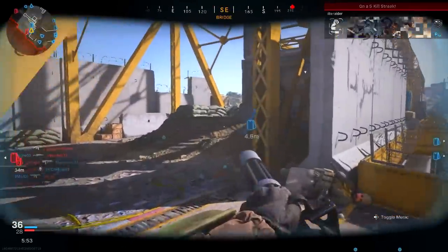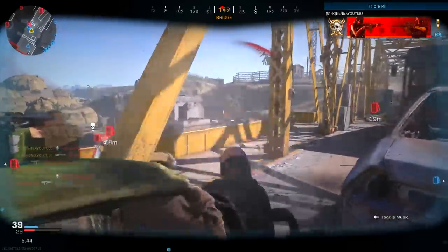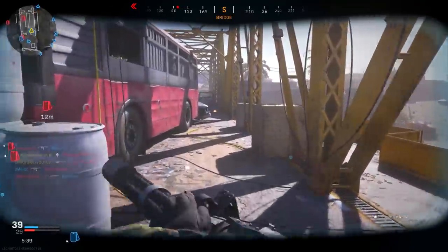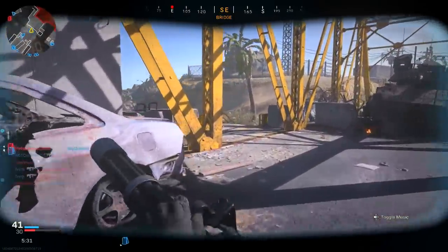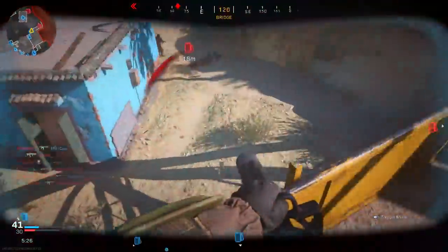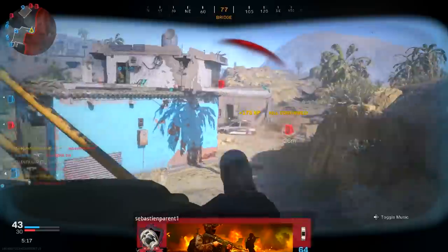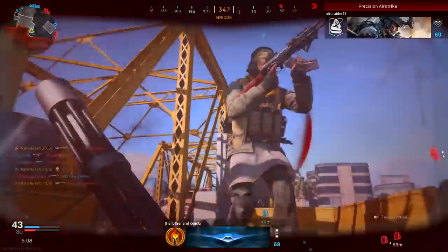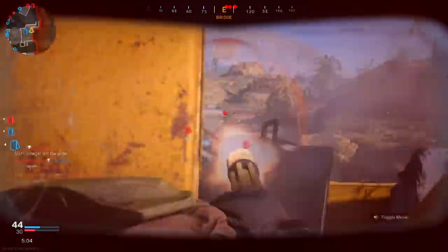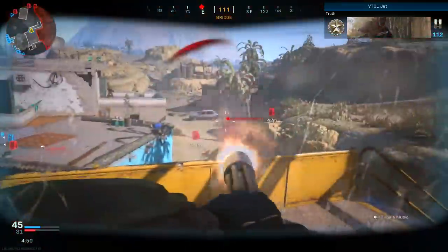Hip fire, jump shot, drop shot, and pre-shoot every corner you possibly can. Jump shotting helps because if a guy is shooting your chest, once you jump he'll hit your legs for less damage. If someone's shooting your chest and you drop shot, he'll miss bullets while you're hitting him. Pre-shooting corners and hip firing gets your shots on people first. Modern Warfare has a slight millisecond delay when someone jumps around a corner, so you'll see the enemy before he sees you. Running through a closed door fast also works — the enemy won't register it in time.